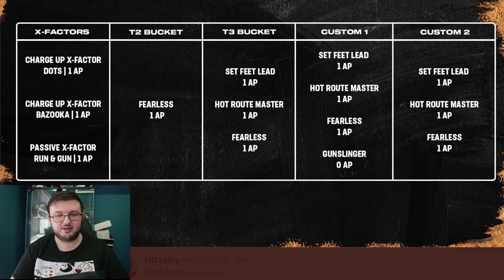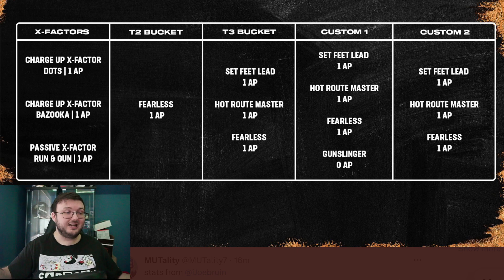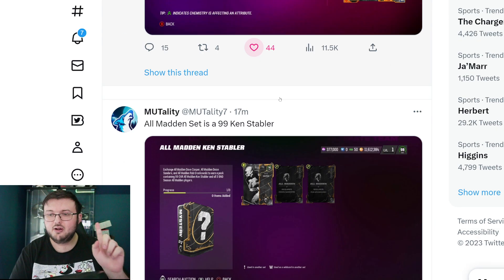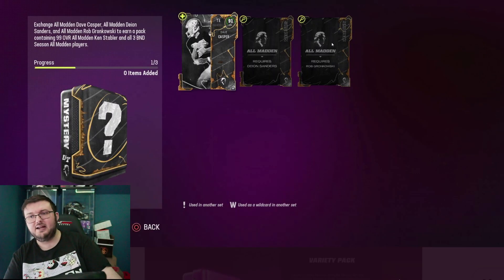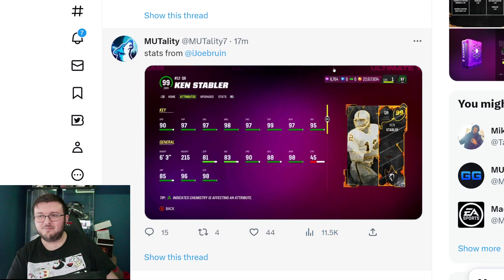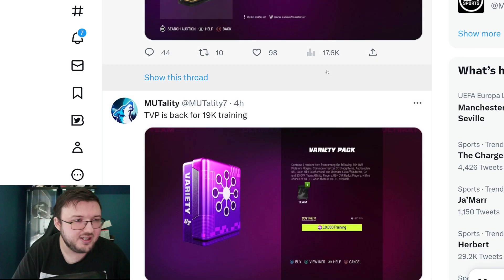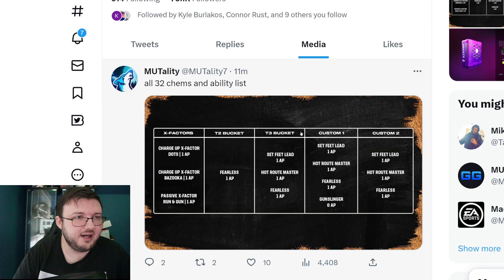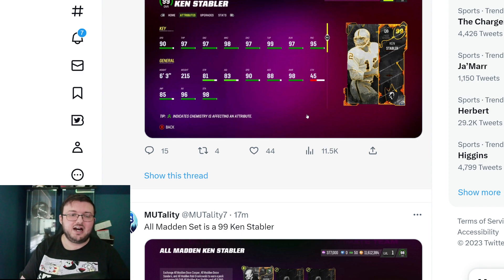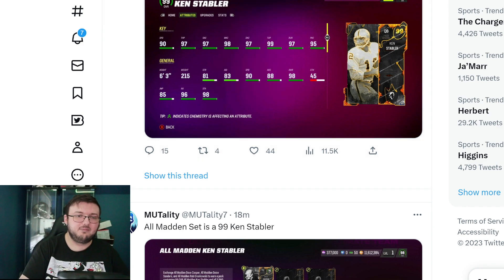Now you do have to trade in your Rob Gronkowski who's already a 98 overall, and a 96 or 94 and a 91, to get the 99. It really depends on what you want to do. He is bound to your account, so he becomes pretty much the equivalent of what the captains were. But if you want him you can get him. That also means it's the last season confirmed of Madden, so it is what it is guys. Send me your thoughts and opinions down below, I'll see you in the next one, peace out.